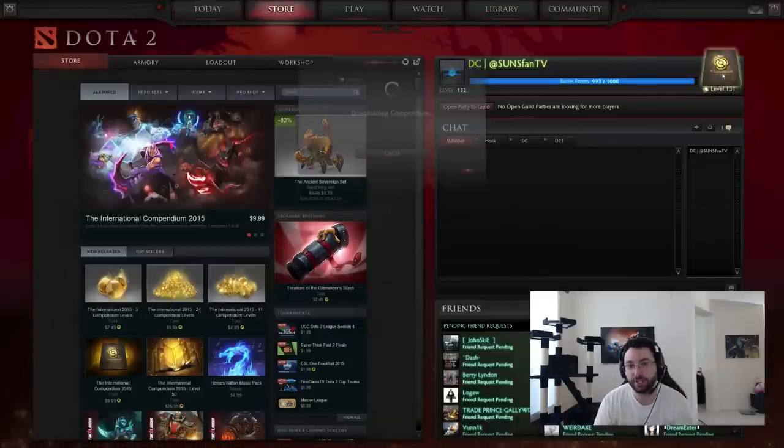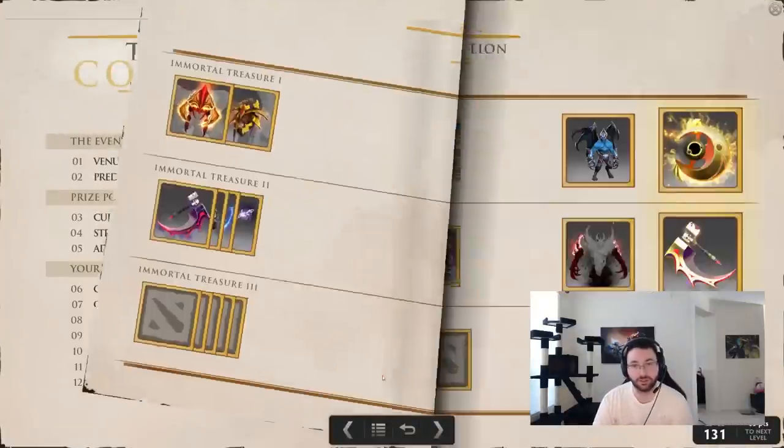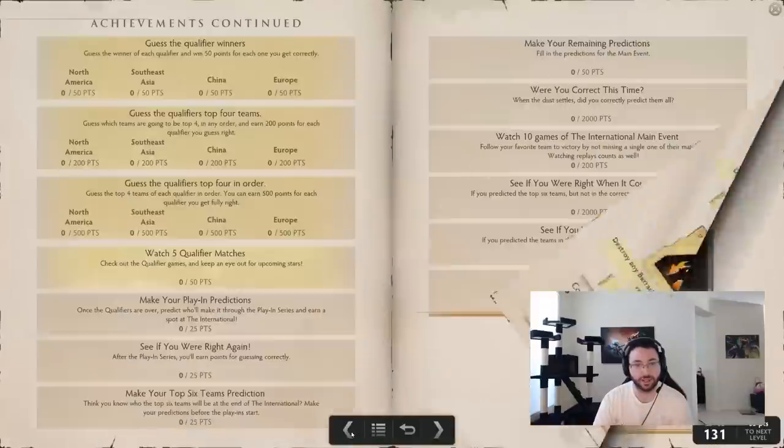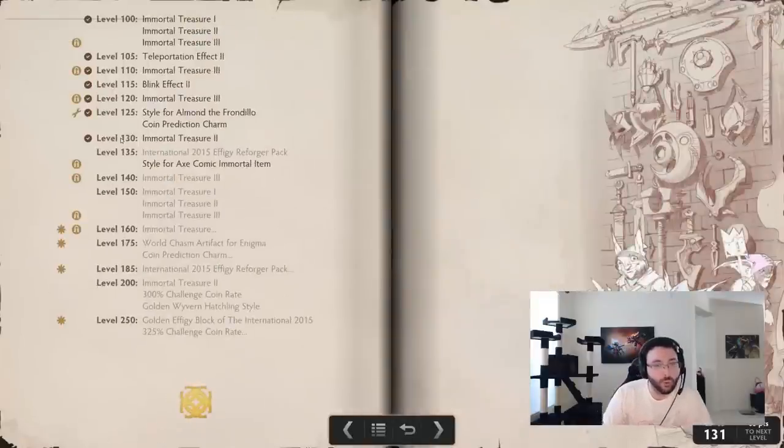I want to show you guys how many levels of the compendium you actually need. You need level 130 to get at least all the basic ones, because there are six items within the treasure. I had to upgrade again, so when Immortal Treasure Three comes out, I think you might need level 150 — that's the max you'll need to get all of them, not including the rares of course. Don't quote me on treasure three, but definitely for treasure two you need 130.